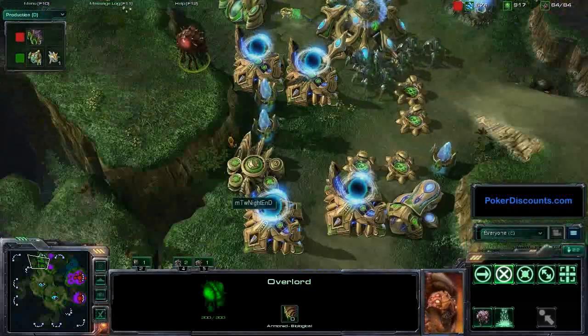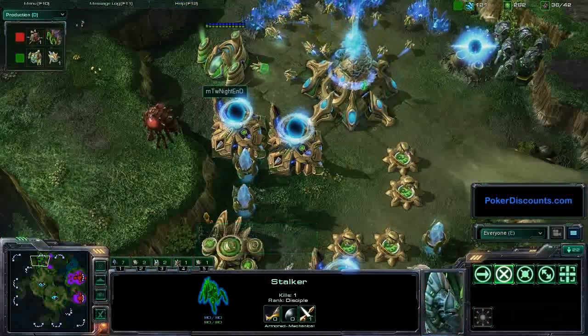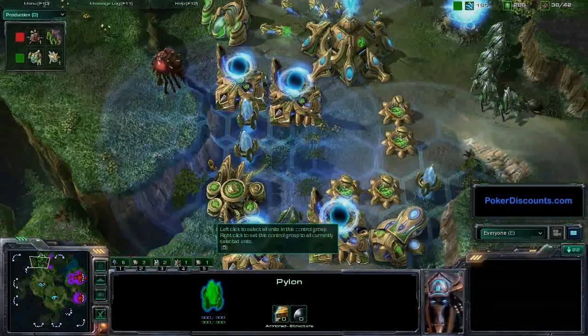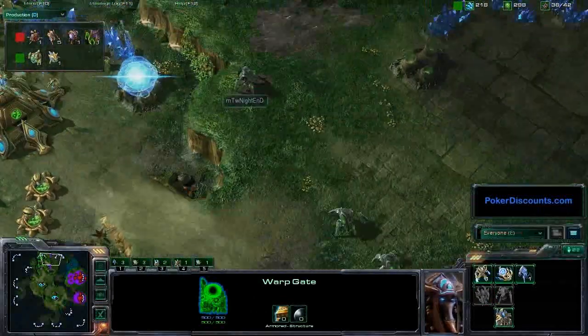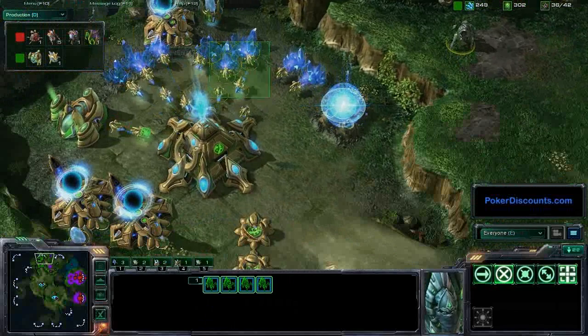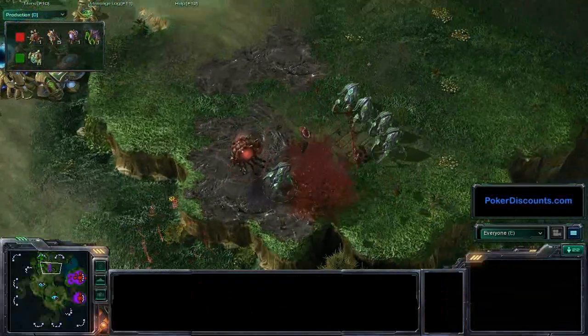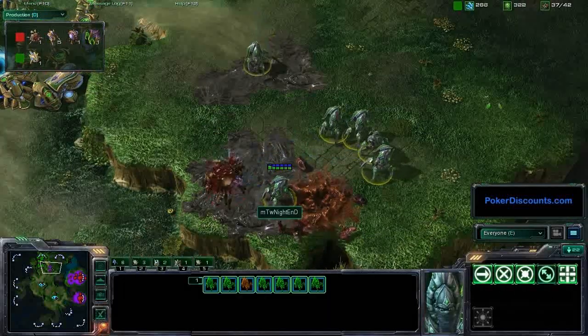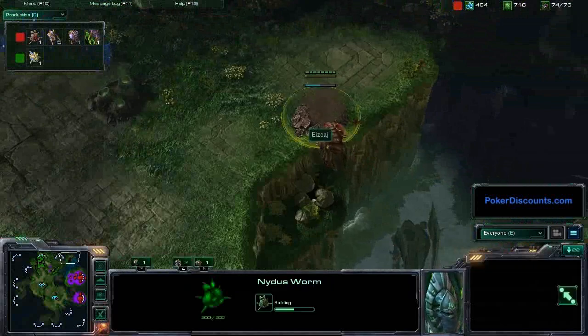I would love to see a Nidus Worm right here with those Hydralisks, because Nightend would be totally powerless to stop them from shooting basically the entire left half of the map. But there were a couple of mistakes there, including not getting the Zerglings into the probe line and not fortifying that Nidus Worm. Sierra is trying to get another Nidus Worm up here, but Nightend spots it and is even able to take out the Overlord. So he might be able to claw his way back into this game.